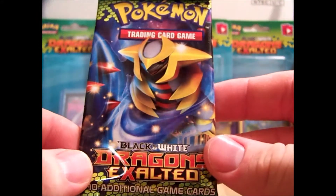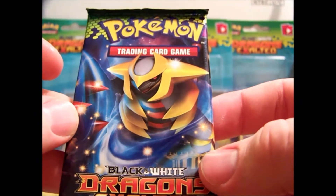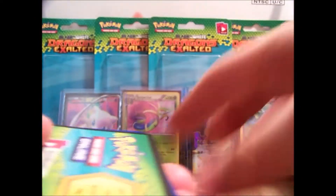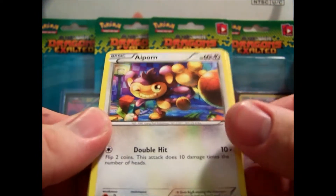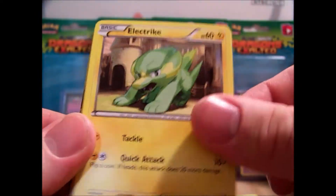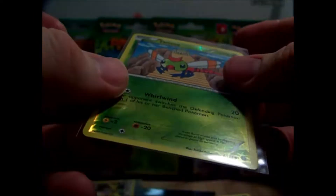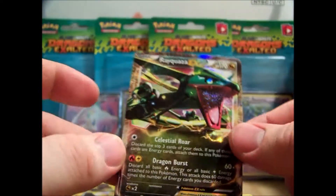And my final pack of Dragons Exalted — well, not for good. I'm definitely going to be buying more of these because this was an amazing opening. We have a Giratina pack — and a Rattata. Hopefully we go out with a bang, because that would be awesome. Something great. And we did — holy crap. Aipom, Electric, Stunky, Gible, Foongus, Reverse Yanma. My Rare...